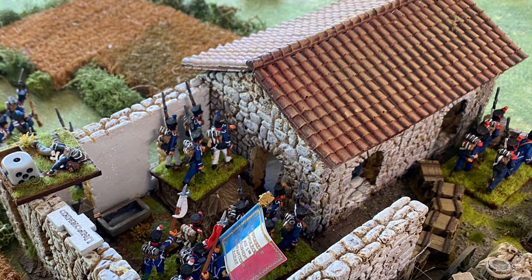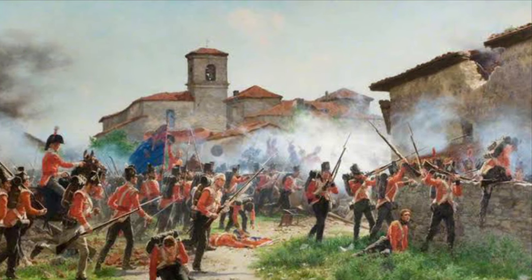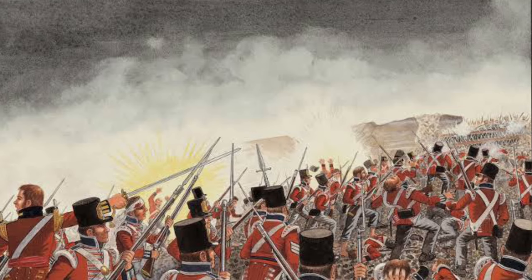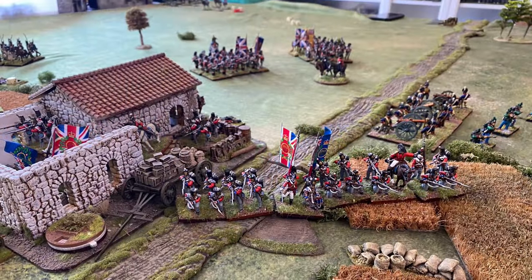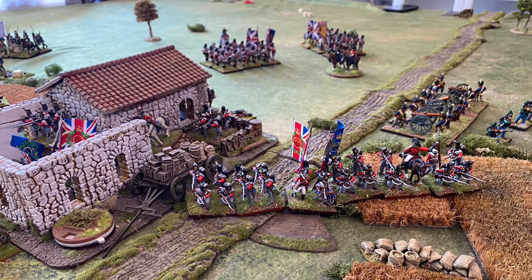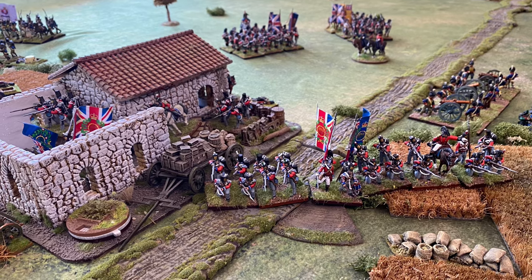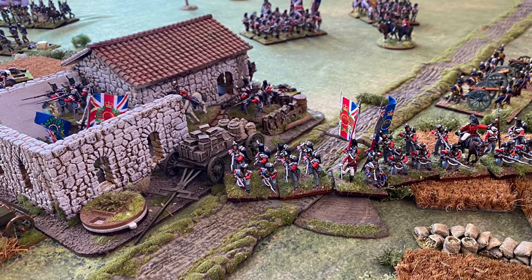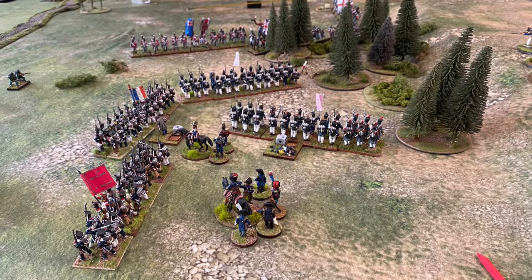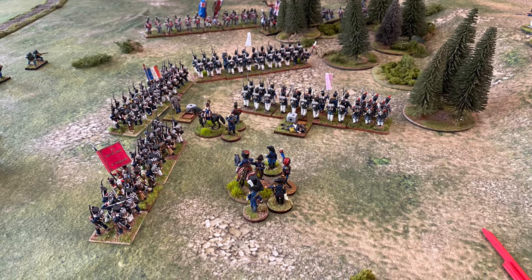At the beginning of turn nine, the British launched their assault into the village. The dice rolls pretty much favoured the British because they were formed, whereas the French were unformed. The French were driven out and the British captured the village — extending the game by another two turns. Freon's brigade on the left was also routed, enabling the French to bring on their third brigade. I used Confederation of the Rhine troops because I had the miniatures and wanted to put them on the table.